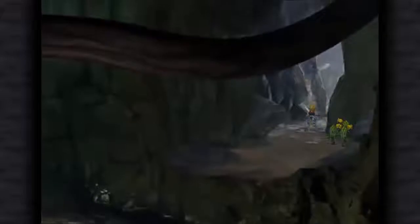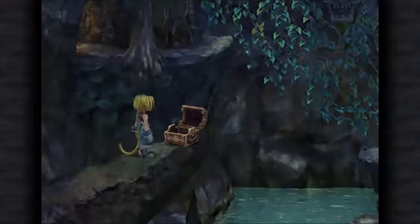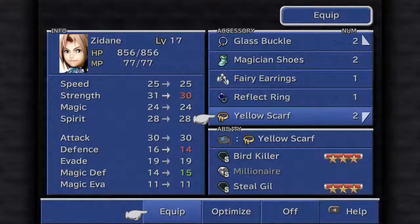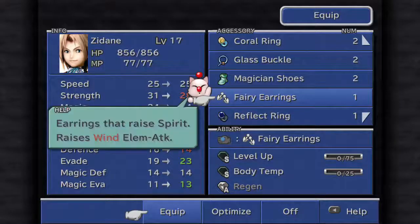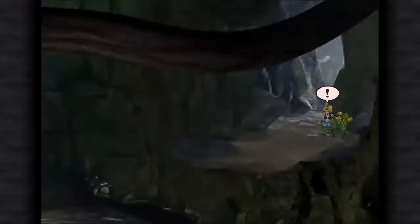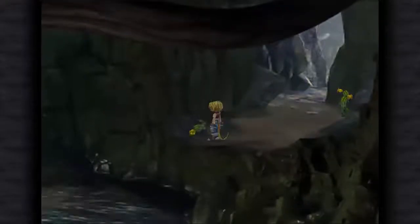I believe. Let me check. I was right — Fairy Earrings. Nice. I think I already have a pair of those... no, I don't. They basically raise wind elemental attacks, but you'll also find Level Up and Body Temp on them, even on male characters, as an accessory. Which is nice, because sooner or later you're going to need the Body Temp ability for some upcoming enemies.